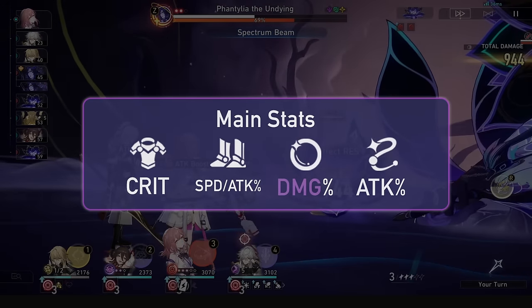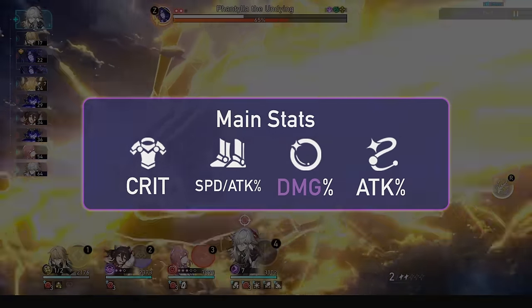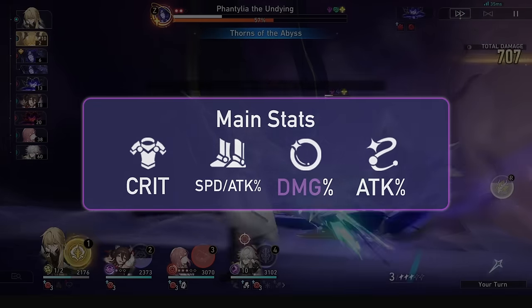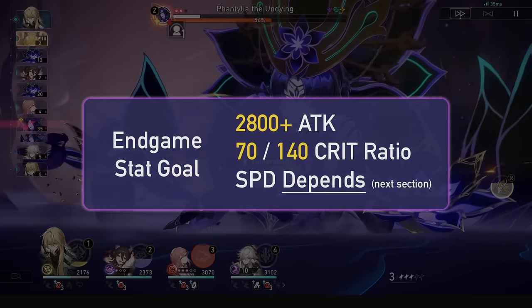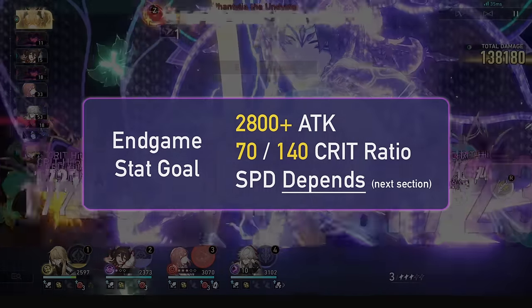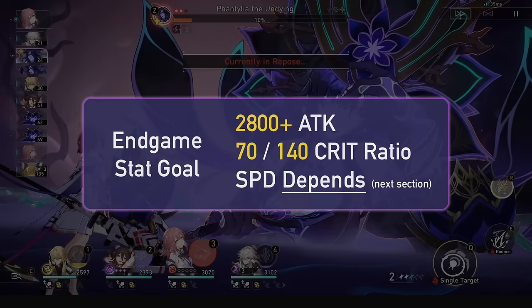He has a lot of crit rate in his traces, so ideally you get a crit damage body, but whatever gets you your best ratio. Energy Regeneration rope won't be good on him as usual — more energy equals more ultimates, but more ultimates with way less attack doesn't mean much for Jingyuan. For an ideal stat goal, you want at least 2.8k attack, a 70/140 crit ratio, and speed is dependent on your teammates. You might have more attack if you go attack percent boots, and your crit ratio can be boosted with something like Before Dawn.